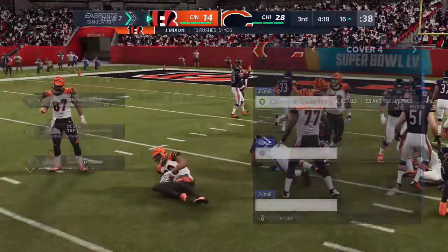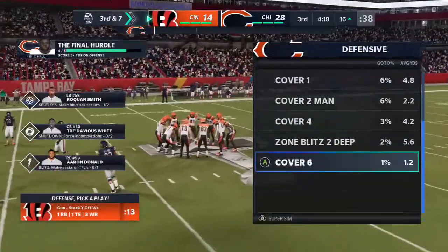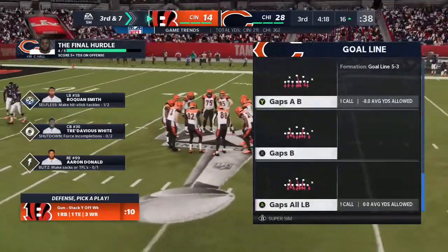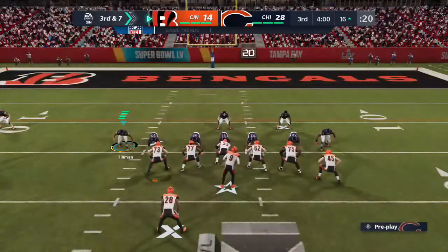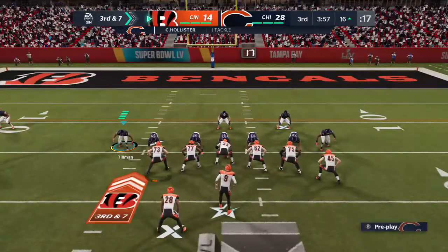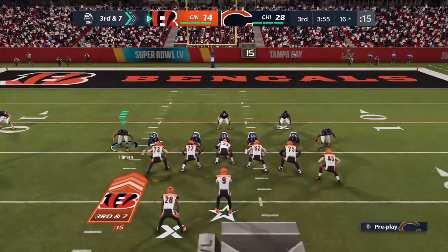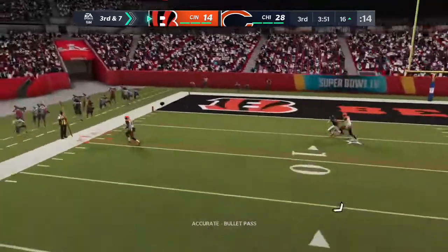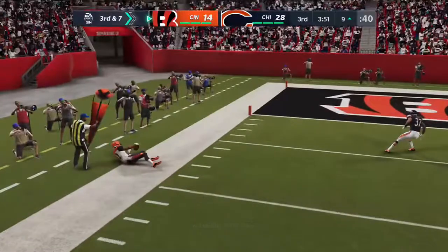And he is met at the line of scrimmage and goes down right there. As usual, the hallmark of a good run defense — linebackers making plays near the line of scrimmage. Absolutely nowhere to run there. On third down, Burrow — this will be caught just inside the 10.